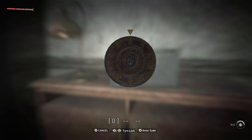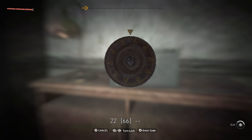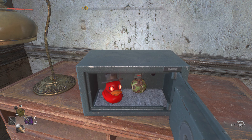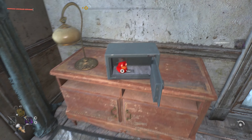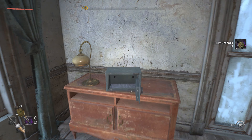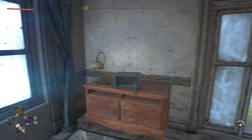Let us see what we can do to unlock this real quick. The first one is 22, the next one is 67, and the last one is 66. There you go — open her up. Looks like we got a grenade and a rubber ducky in this one. That's how you get the second rubber ducky.